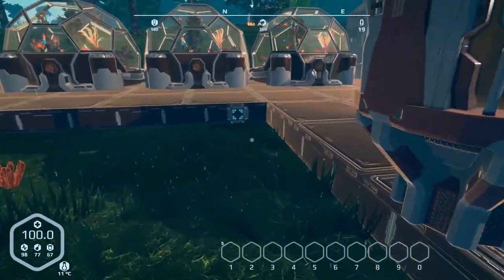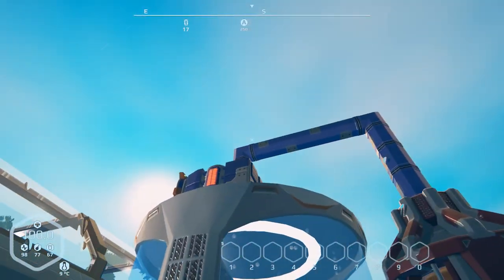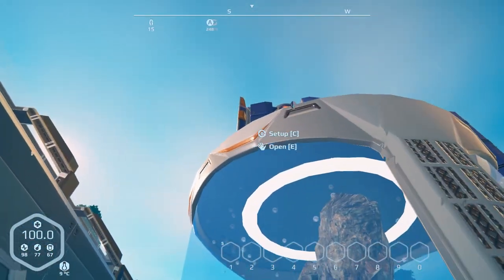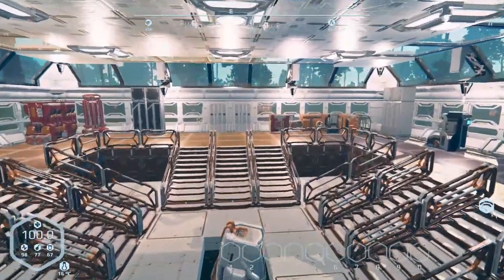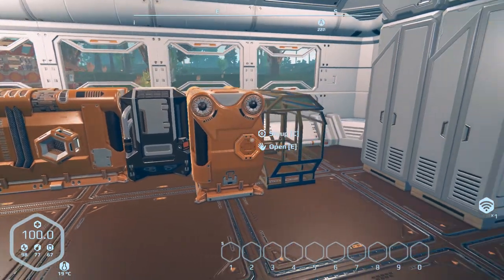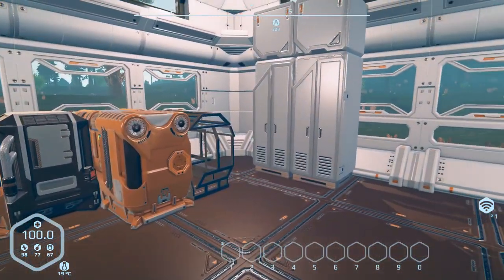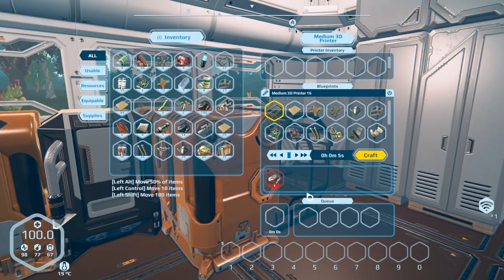I don't think I actually got the ones outside set up - no, I didn't. Six seeds there, that's good. I don't think I actually have production going. That's what happens when you go on a long trip - you forget what you were doing. Nothing, nothing, nothing. This was producing water. That is producing titanium - good, at least something was going right. I'm thinking about moving these lockers, but I'm going to keep them here and have probably three or four printers spaced two blocks apart, with small containers hooked up with conveyors, the printers pulling from one side and outputting to the other.